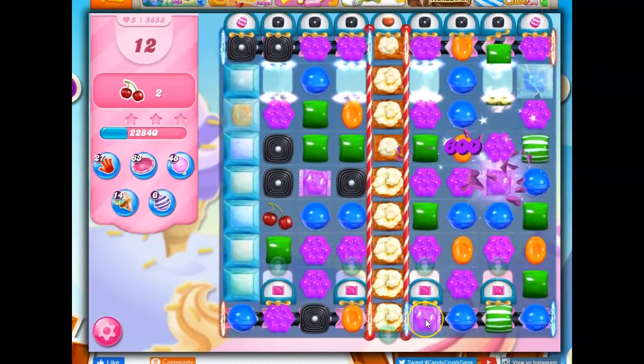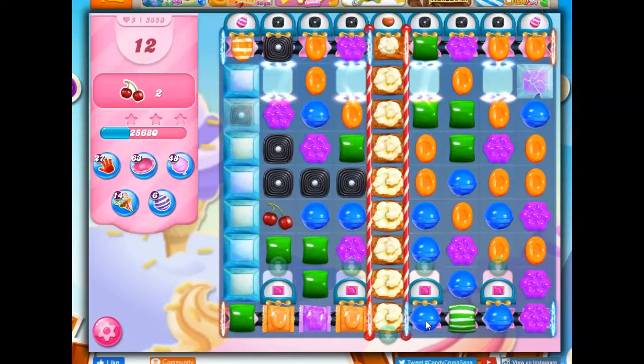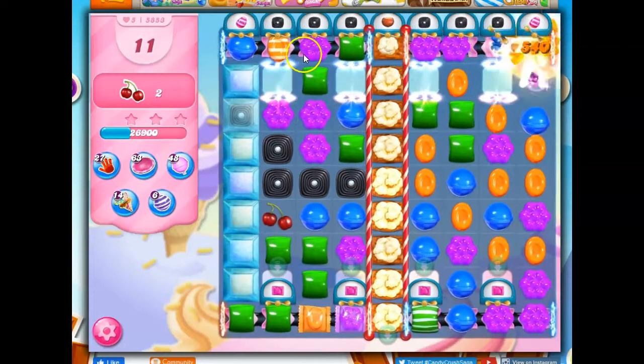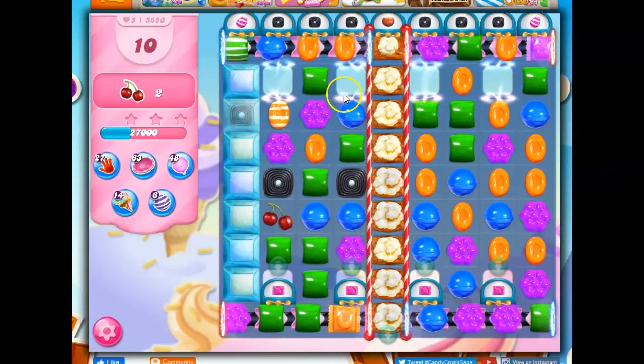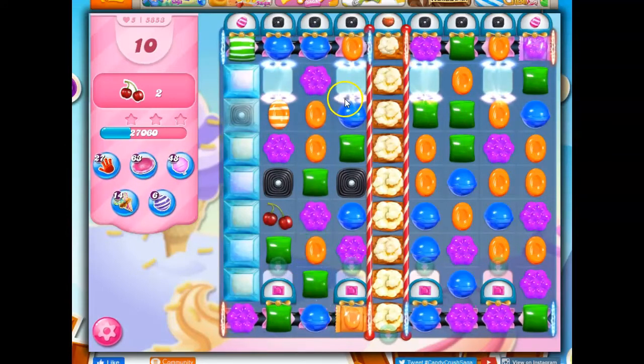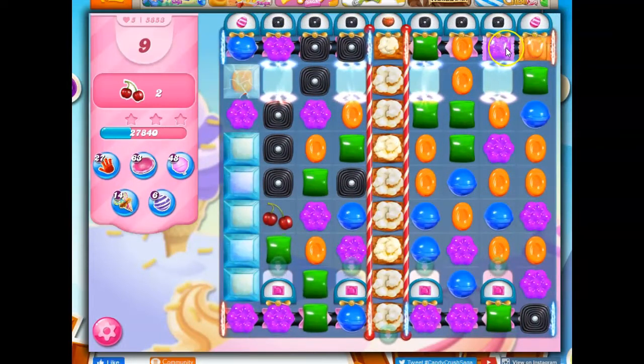Let's do this and try to get more wrapped candy in through here. This is too volatile, actually, but I'm going to do it anyway because I don't have a whole lot of options. I do need to take out this popcorn at some point, somehow. Maybe I should do this instead — try to get something going over here. Holding off a bit. Now I get to do a striped-wrapped combo to open these guys up.